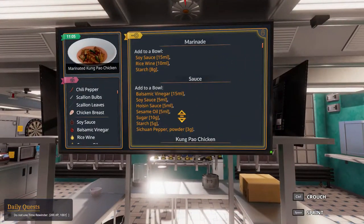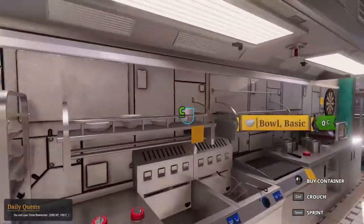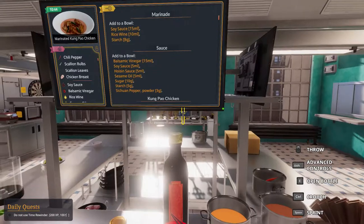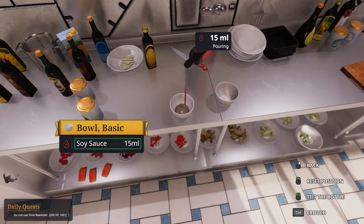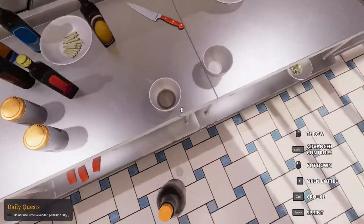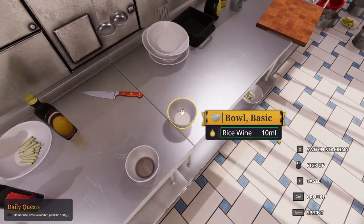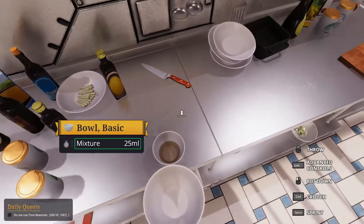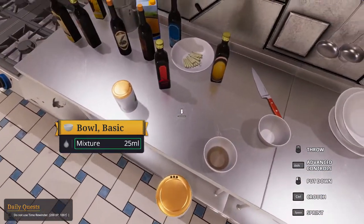Now let's see. Add to a bowl: soy sauce 15, rice wine 10, and starch 8. 16 is fine because that's 16... 15. You saw it was 15 anyway — 15, so it's okay. That's it, so this bowl is done.